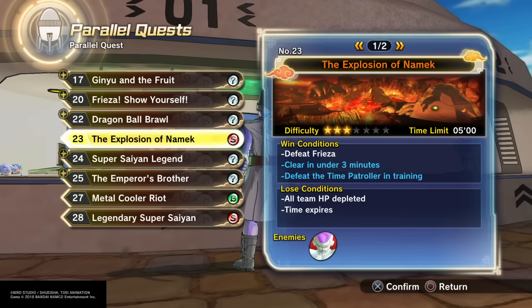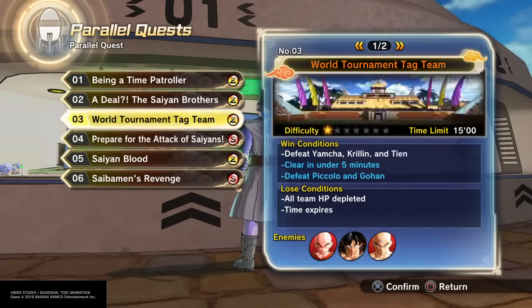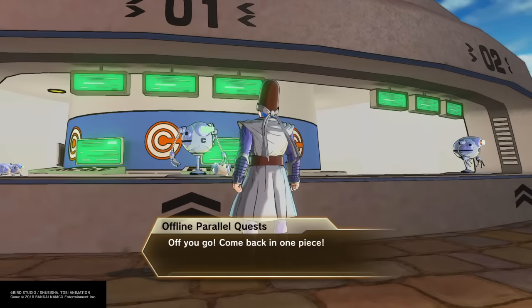Obviously you can also get Dragon Balls from fighting the random NPCs around the hub world, but those two quests are the best ones. Of the two, I would say the Power Quest is the best one. In case some of you haven't seen what the Power Quest is, I'll quickly show you.